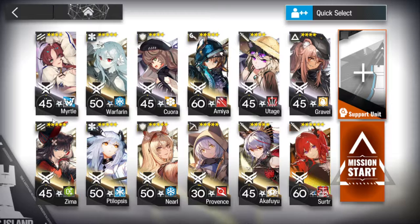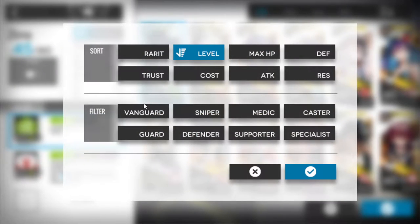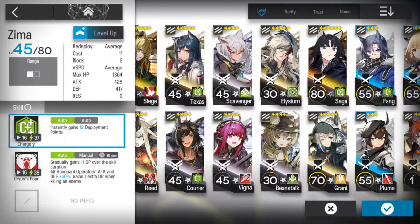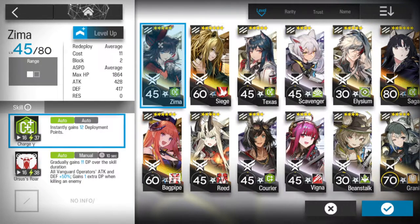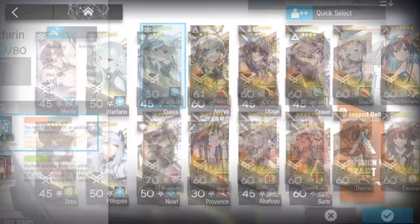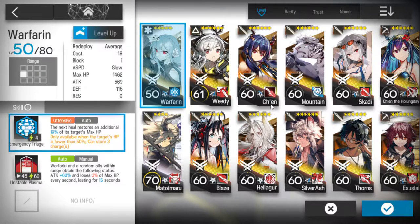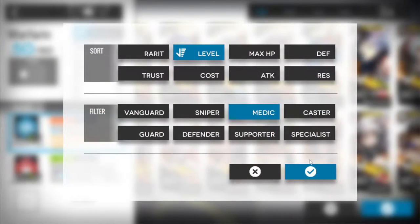I've got Myrtle with skill 2 because we're going to need her heal. Zimma, or any other decently high vanguard — I'm pretty sure in this lane, because it's not a very tanky lane, you could use almost any vanguard you wanted, save Courier. Scavenger's fine, most people have Texas so you can use Texas. I prefer Zimma. So one fairly decent single-target healer — I'm using Warfarin, but you could probably get away with Suzero. Suzero would probably be better.